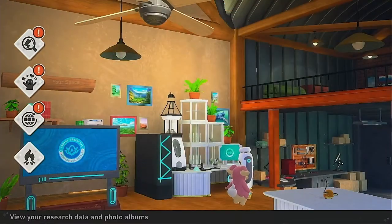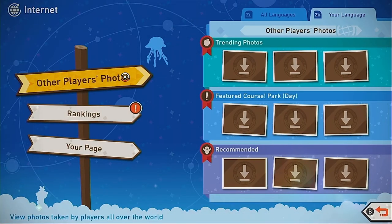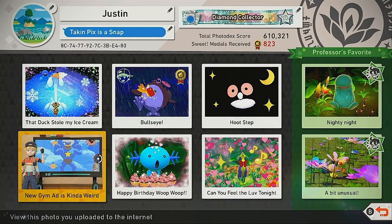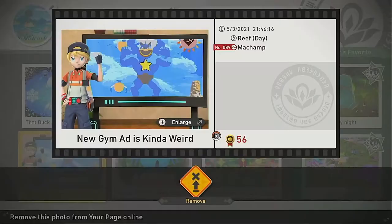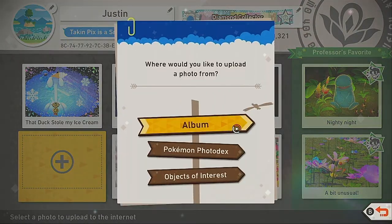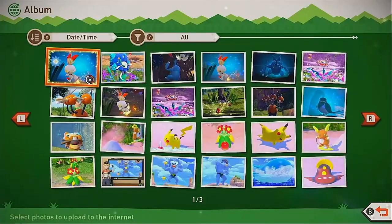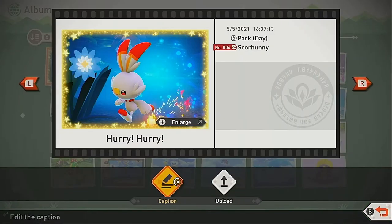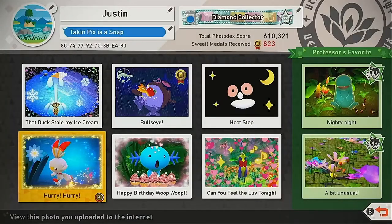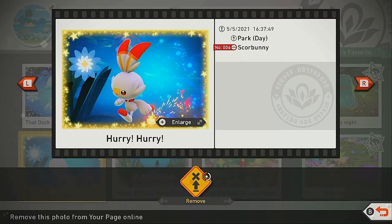Once you have those it's pretty simple to just upload them to the internet. Delete an old picture and you get to keep all the sweet metals, so don't worry about that. Take the one you just designed and press upload. I probably should have changed the caption here.